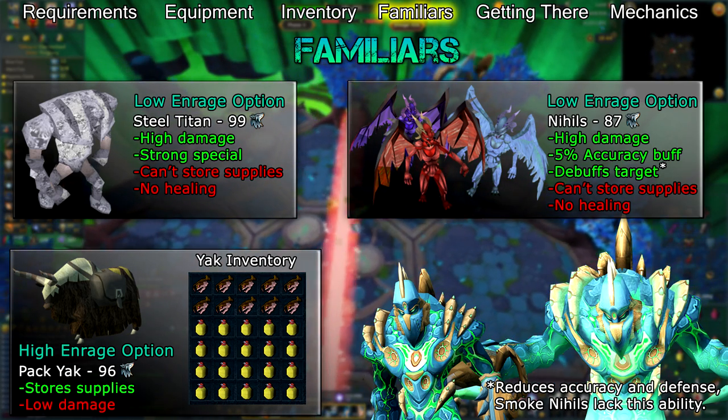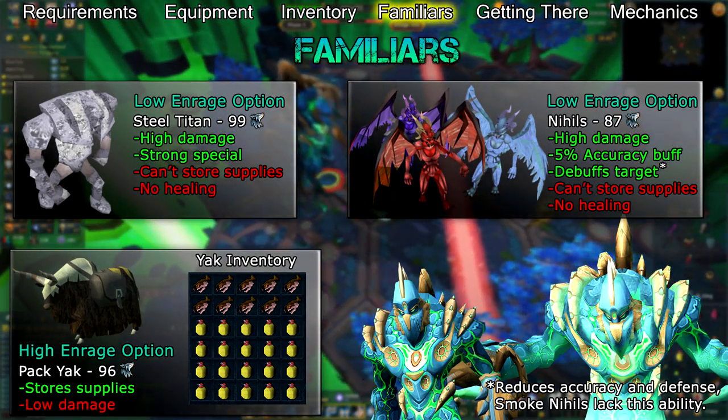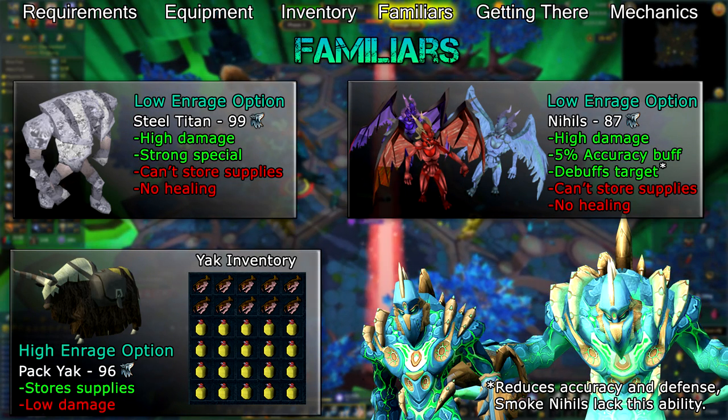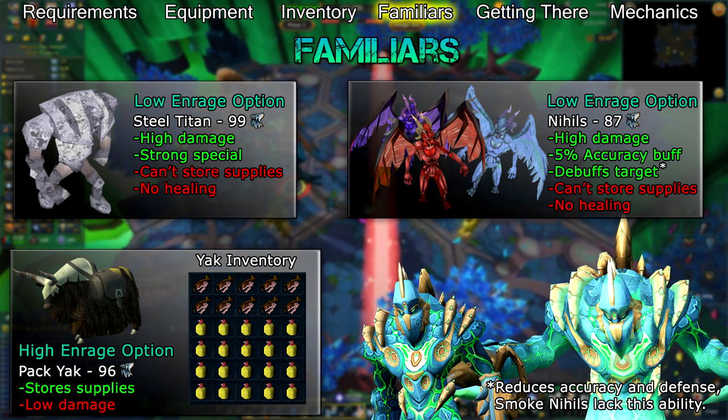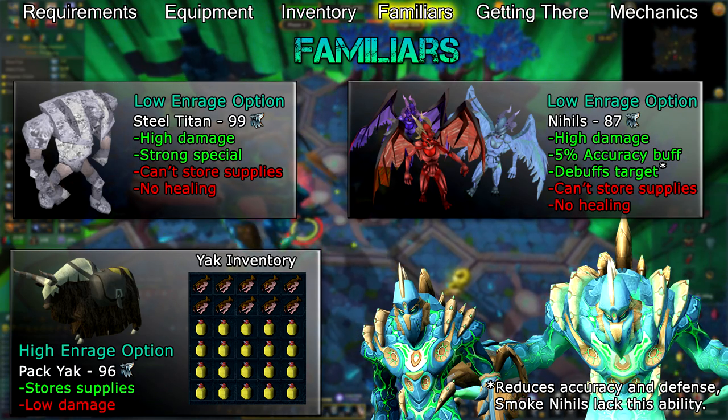Don't be afraid to experiment and figure out what suits your needs. Eventually you should transition to using mostly brews with 10 to 12 pieces of food, since most of the phases do incremental damage that can be recovered with Saradomin brews. You'll need to be able to avoid Telos' abilities to survive on only brews, so take your time and learn the fight. As you become more experienced, you can start bringing more brews and less food.